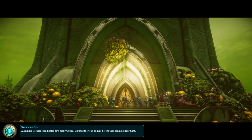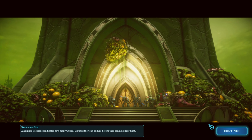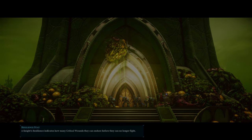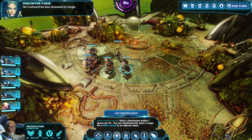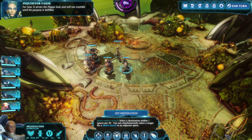The loading screen art they have is all pretty well made — I should actually use some of those for the thumbnails. The craft world has been devastated by Nurgle. Zero Archaeotech defeats my scanners. Is it stable? For now it serves the plague god and will not crumble until his purpose is fulfilled.